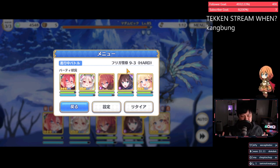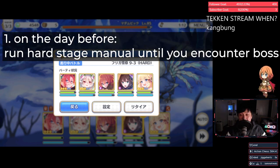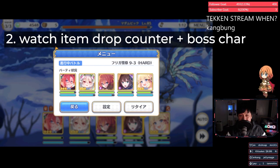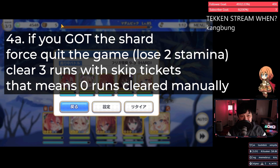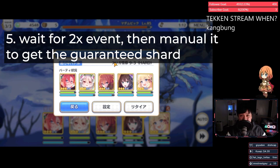Here's the summary if you don't really get the theory. Number one: you run a hard stage manually until the very end. Number two: watch your item drop counter and the boss monster, which is the character — so in this case, the Saren. Number three: you need to check whether when you kill the character, you actually get an extra item or not. If you do get an extra item, that's a Saren shard. If not, then there is no Saren shard. Number four: if you did get a Saren shard — like what happened here where my counter went from four to five — you force quit the game and you lose two stamina. After you come back into the game, you should still have three clears left, and then you clear all three of them with skip tickets. Step five: you wait for the two times event to start, and then you manual it to guarantee the Saren shard — except this time you'll get two because it's a two times drop.